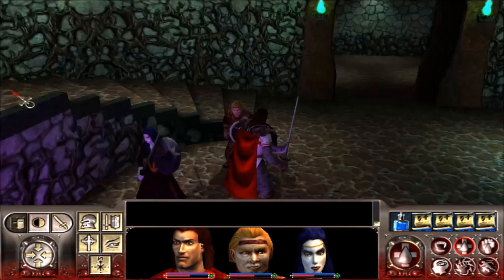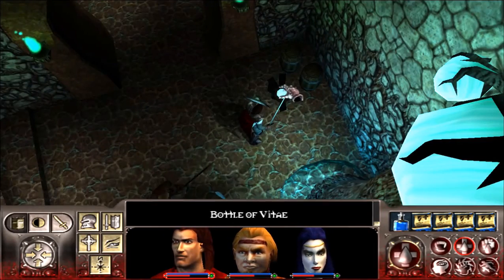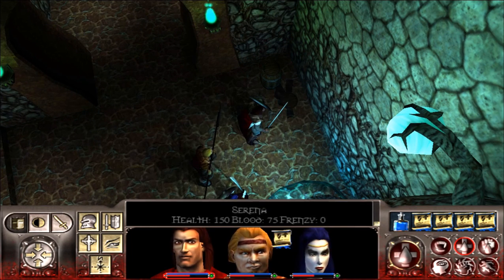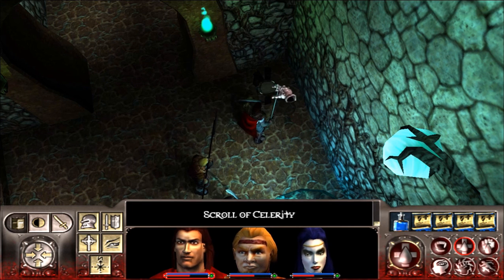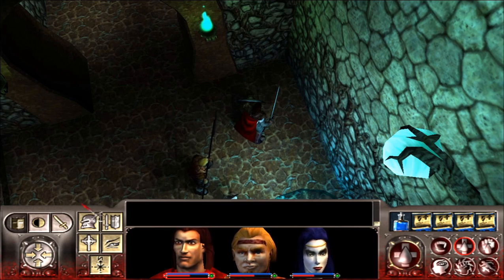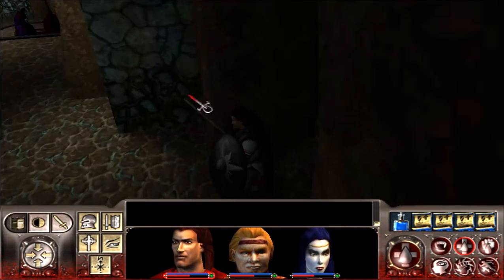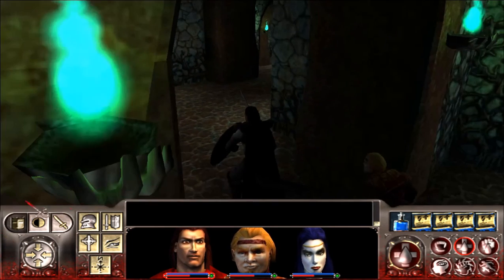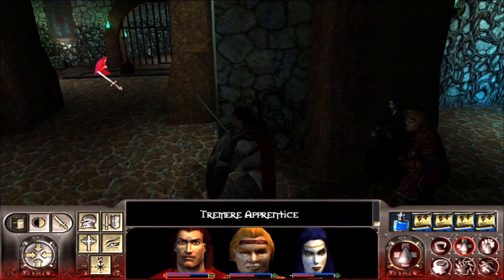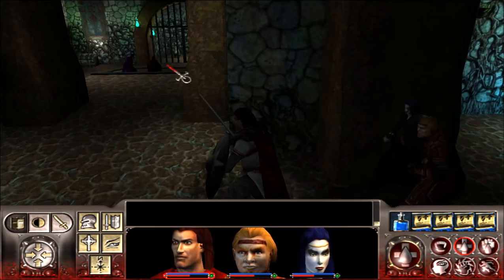We've got barrels over here — no enemies around the corner, it seems. A bottle of vitae — very nice. Scroll of Fortitude, scroll of Celerity. Just spreading things around. The apprentice has purple robes, the regent has red robes — what the heck is going on there? Is that somebody behind bars?